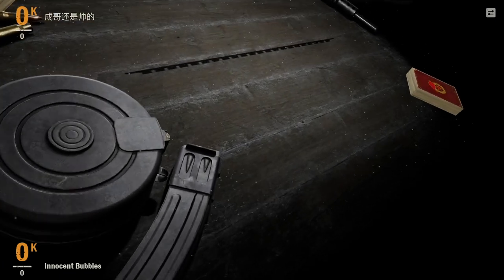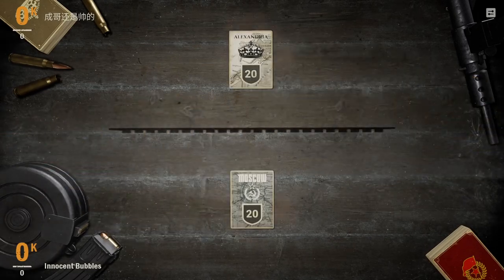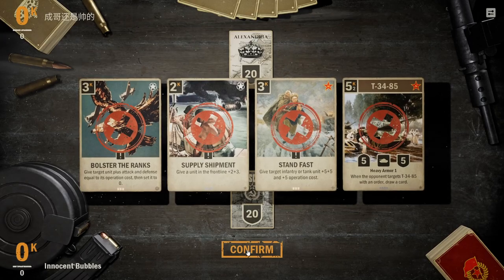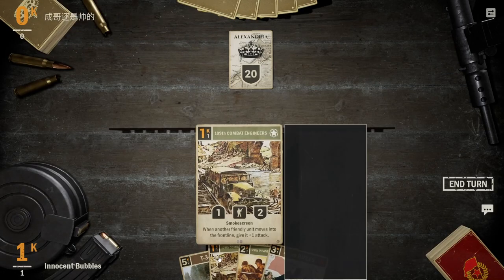Here we go straight into game two. We're up against the Brits and we don't really know what they're playing — it's probably Brit air, possibly Brit control. It might be that weird Brit aggro deck where they try to buff up their units, but we'll see what we get.